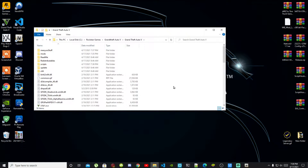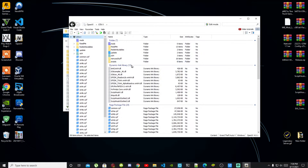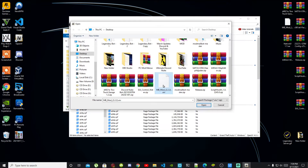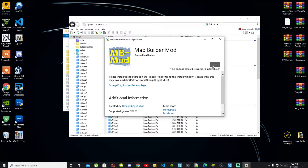Go back to your Grand Theft Auto V main folder. Now we are going to install Map Builder. Go back to OpenIV, go to Tools, then down to Package Installer. Find your MapBuilder mod .oiv file and select Open. The application will pop up — select Install.